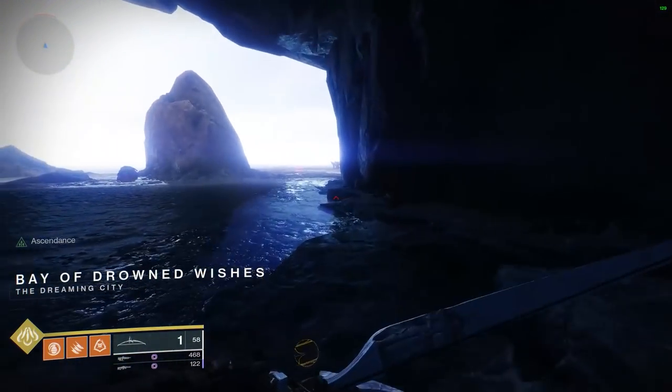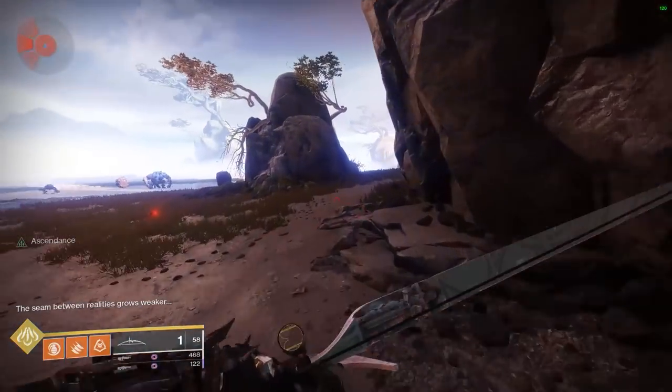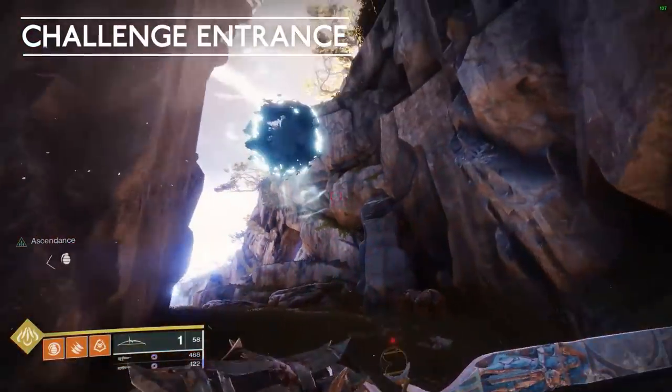As we come through here in the Bay of Drowned Wishes, we're going to take a hard right and basically swing all the way around the rocks here on the right-hand side, and we'll find the entrance right in this little chasm right here, and we'll jump up into that.